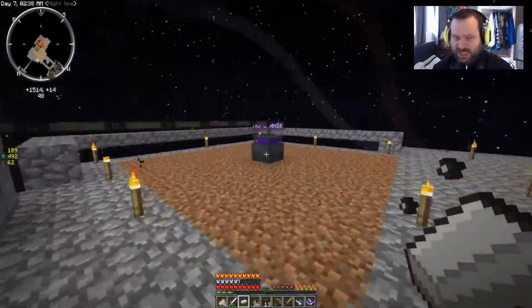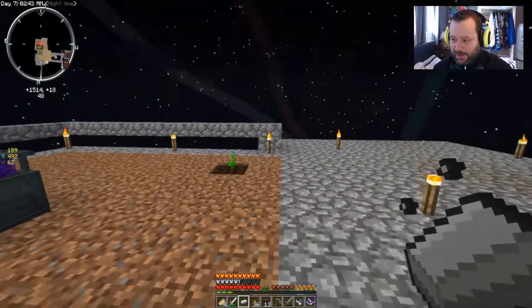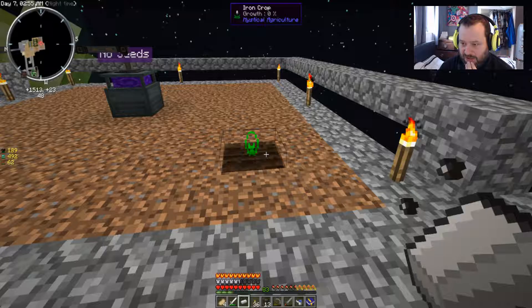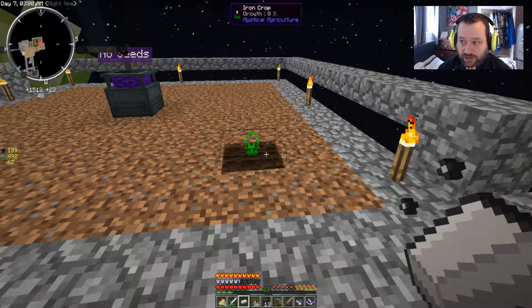I just want to get another one in there before that runs out so I can get two lots. What do I need for the electrical steel? I need silicon, four of them. Just trying to multitask for the farming station. I need a load of electrical steel, which is crafted by silicon, coal powder, crushed coal, and iron. I've got the iron.